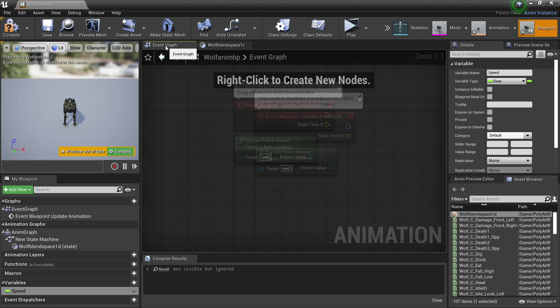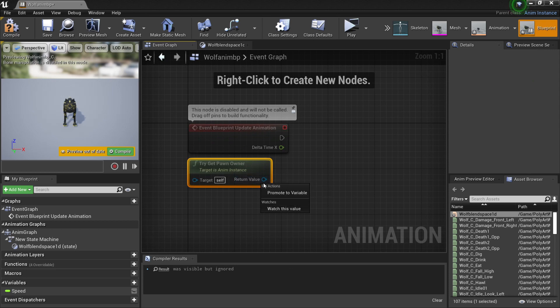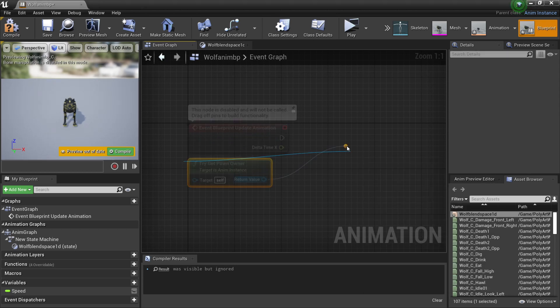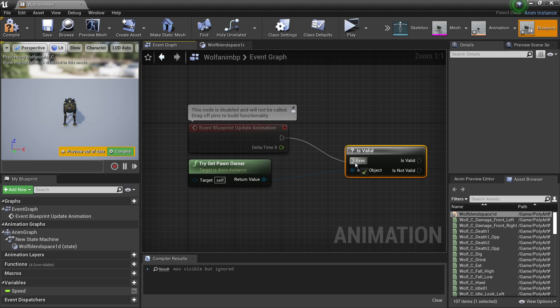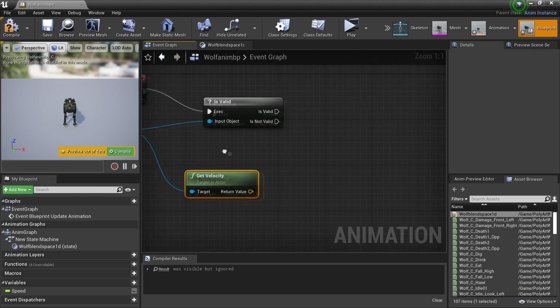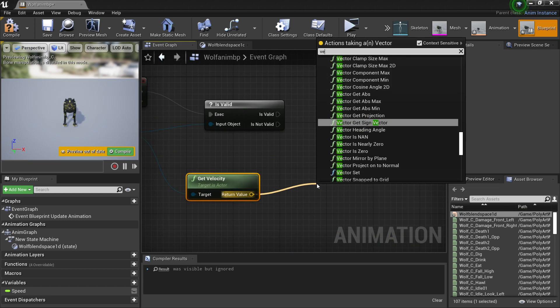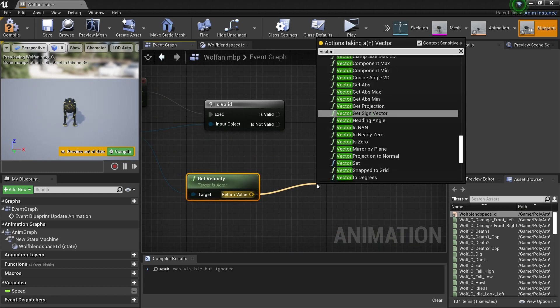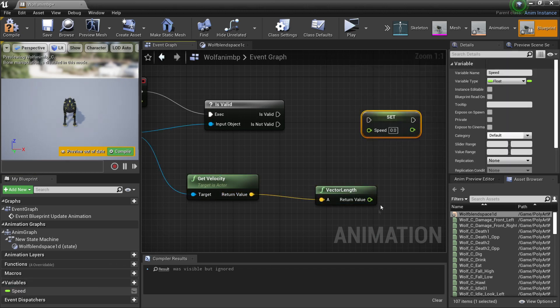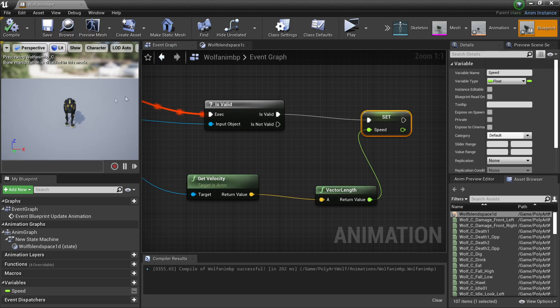Then we want to head over to the Event Graph. From the Try Get Pawn, we're going to drive here and look for Is Valid, and plug this in. Off here, we want to look for Get Velocity, and from the return value look for Vector Length. Then we want to drag in our speed variable, look for Set Speed, plug this in, and plug Is Valid into here, and click Compile. Now we have our animation blueprint, which will let us know which speed the character should be at.